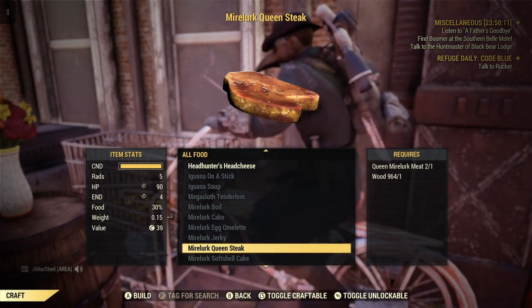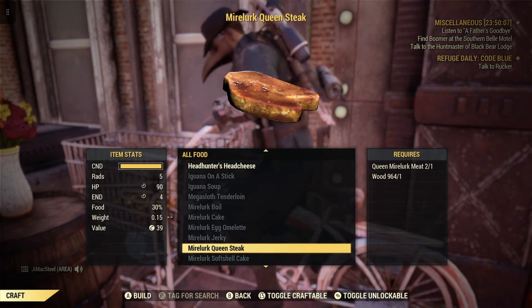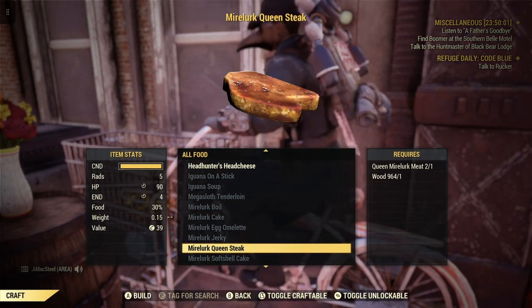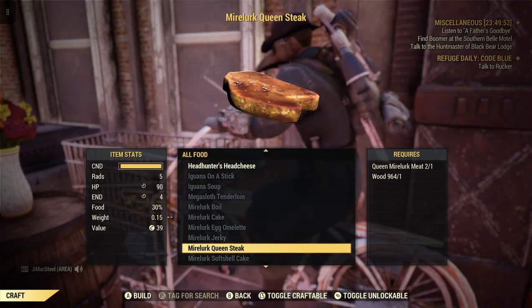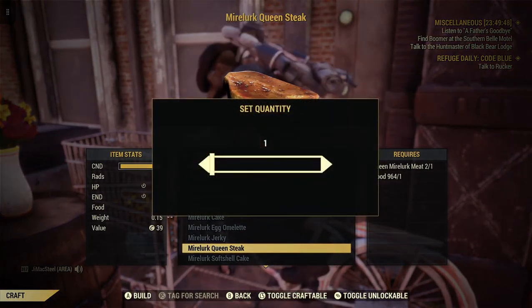If you're a new player and you don't know this: once when you kill a Myelurk Queen and you pick up the Myelurk Queen meat, you will automatically learn this recipe. All you need is one Queen Myelurk meat and one wood to make one Myelurk Queen steak.